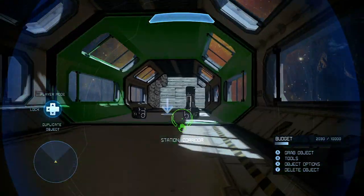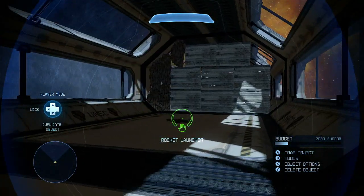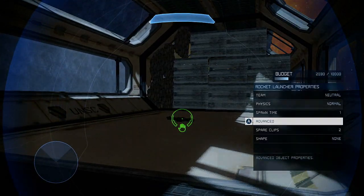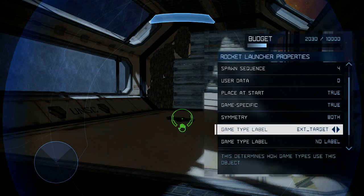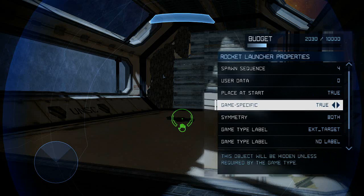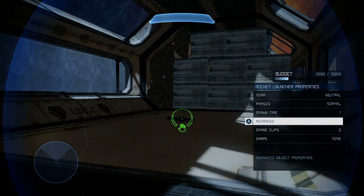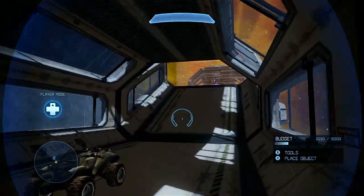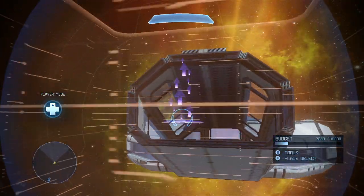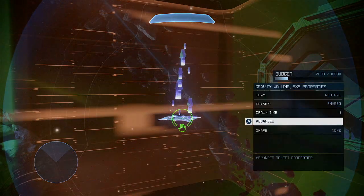Since the corridors are intended to appear when Site C becomes available, the spawn sequence for both pieces is set to 3. The rest of the objects are all set up identically: the Spawn Time is 1, the ExtTarget label is set, Game Specific is set to True, and the spawn sequence corresponds to the next site in the chain. While this technique will not work on respawn zones, it will work on just about everything else — in this sample map we used gravity lifts, structure pieces, weapons, vehicles, and a gravity volume.